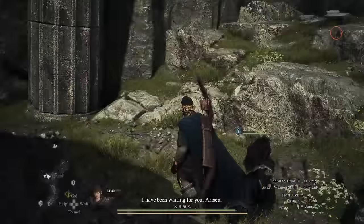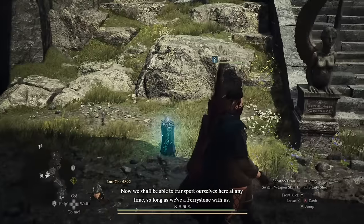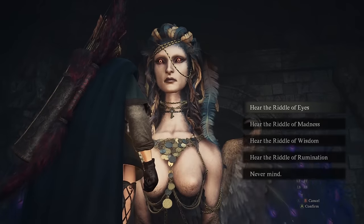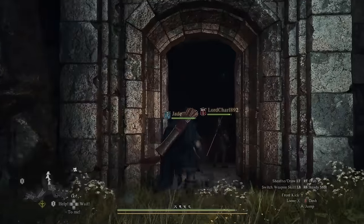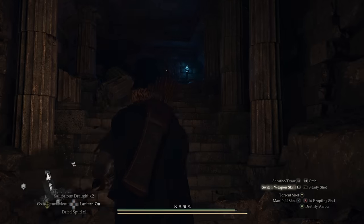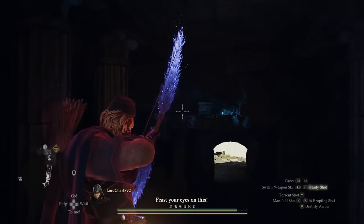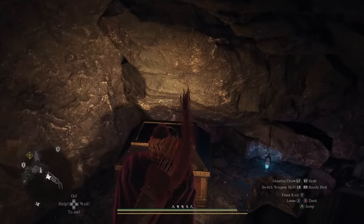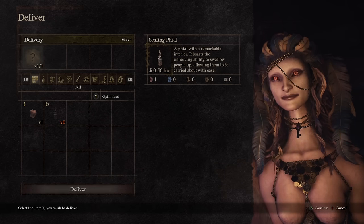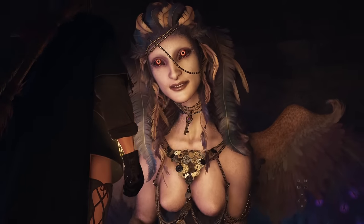Now we're going to go back up to talk to the Sphinx to do the last riddle that can be accomplished in this area, which is the Riddle of the Eyes. For this riddle, all you have to do is retrieve a vial from a chest inside the cave that she opens. You can't really see it at the beginning because it's behind you on top of a ledge — just double back, climb up the ledge, grab the vial, and return to the Sphinx. If you explore the cave, you will find another chest with a rotten apple, but this is the wrong item. Do not turn that in because it'll fail your quest.